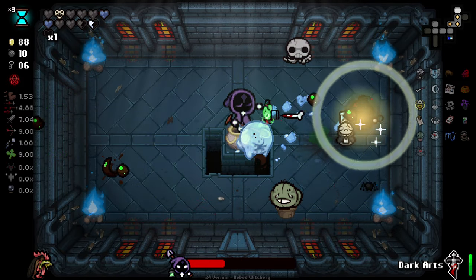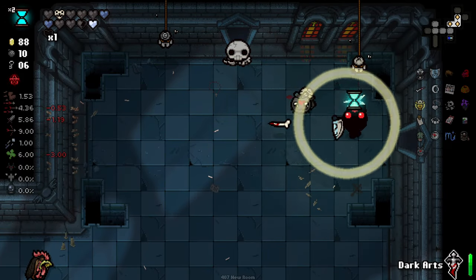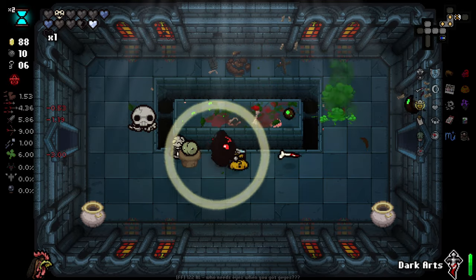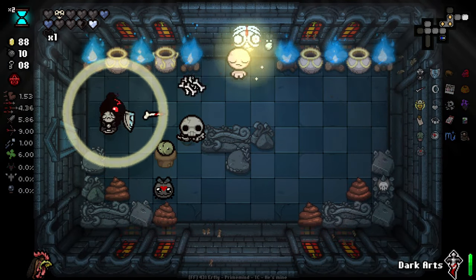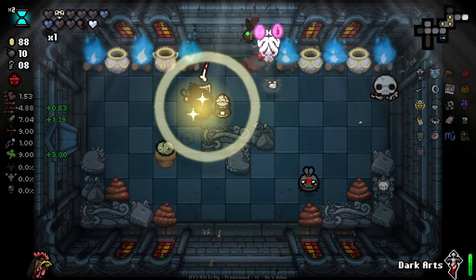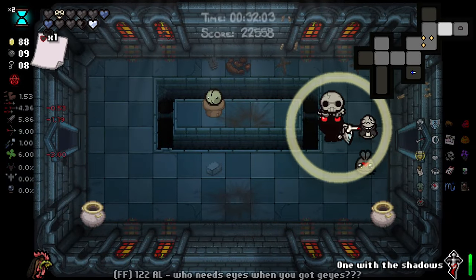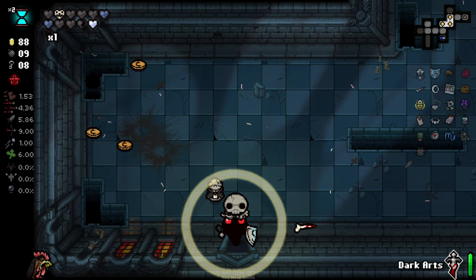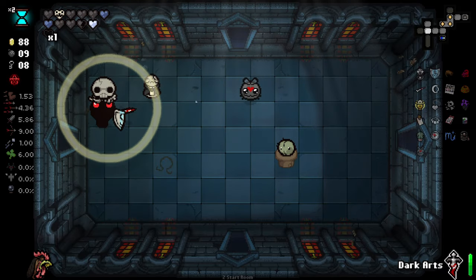Luckily, if I do lose my heart and have to restart out of this room, I can literally just not come back in. Like this. No, no thanks. You always give me a soul heart anyway, so I never get the angel item off of you. Never had anything good. That felt secret roomy. We've gone the wrong way here, unfortunately. Make our way back. I think this little light thing that I'm getting from some enemies is confusing me.